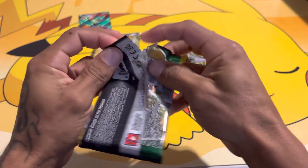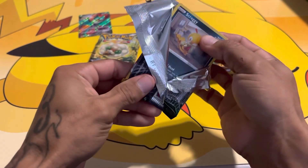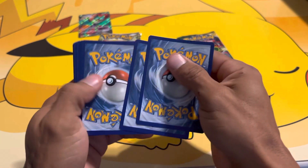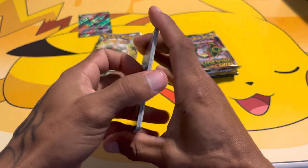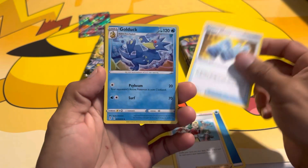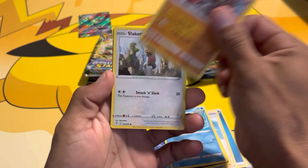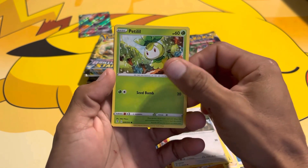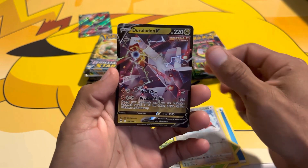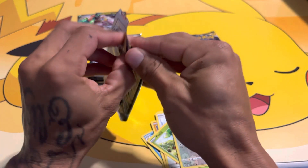Very difficult cards to pull but you never know — even though we're only opening six packs of each, there's still a possibility. These packs actually came out of the Hidden Potential tins and also the Collector's Chests from this year. We have a Water Energy, Copycat, Rubber Gloves, Golduck, Scraggy, Phoebe, Hitmonchan, Slakoth, Fletchinder reverse, and a Duraludon V. Two V cards for Evolving Skies, which puts Evolving Skies in the lead for right now.